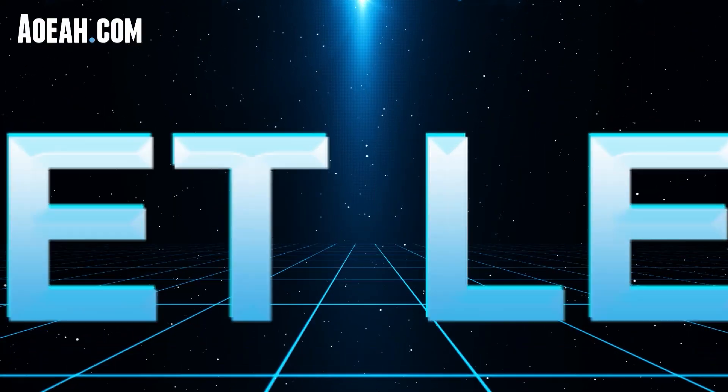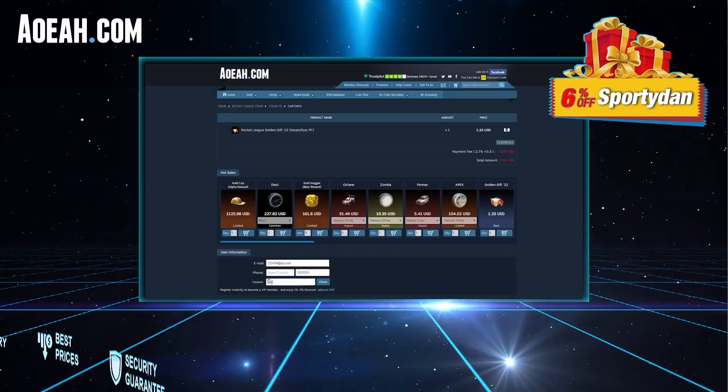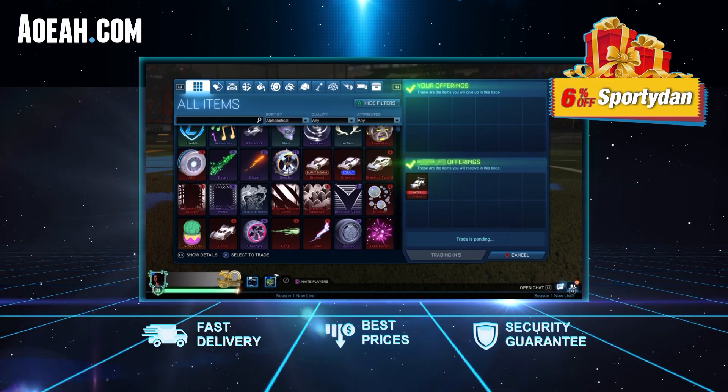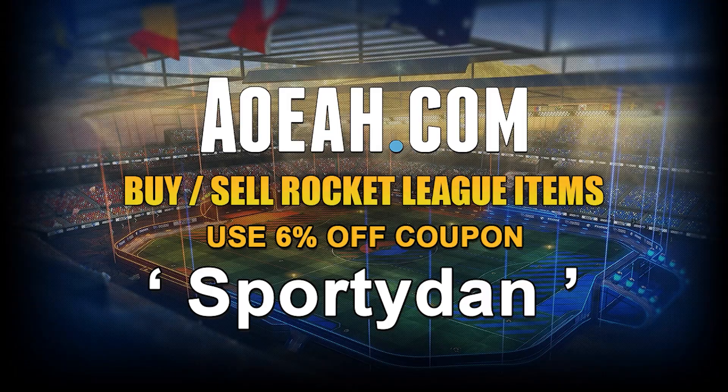Today's video has been sponsored by Aowa.com. It's a great website where you can buy Rocket League items and credits at a great, reliable location. If you need a place to get your items for your dream car design, or you're just looking for items you've really been wanting, Aowa.com is the way to go. Use code SPORTEDAND — check the link in the description below for 6% off your next purchase.